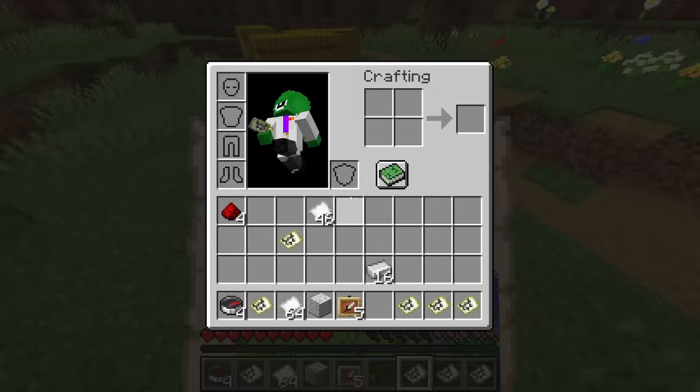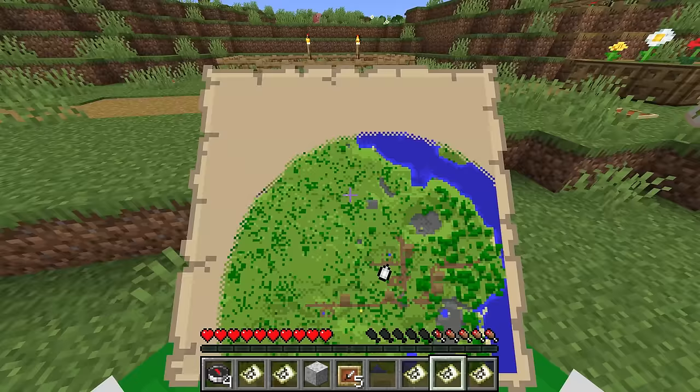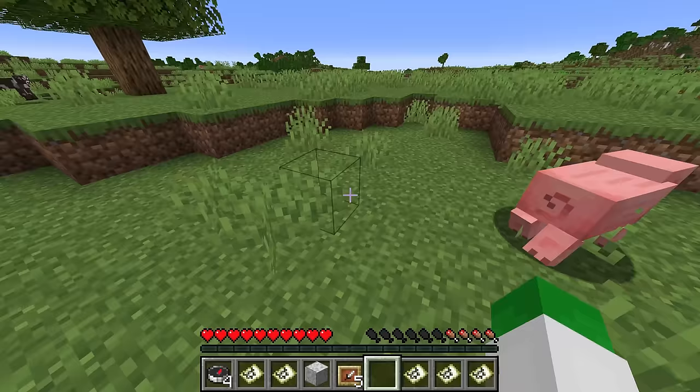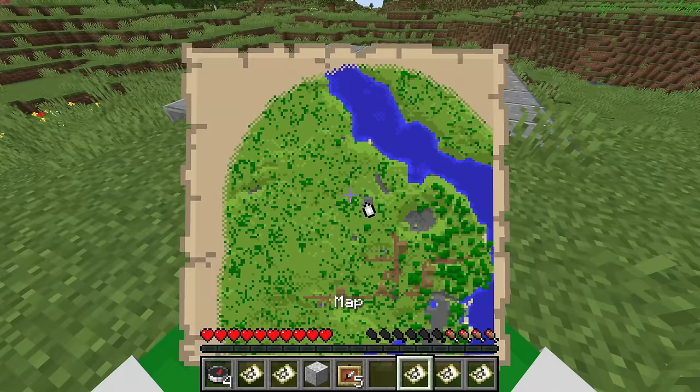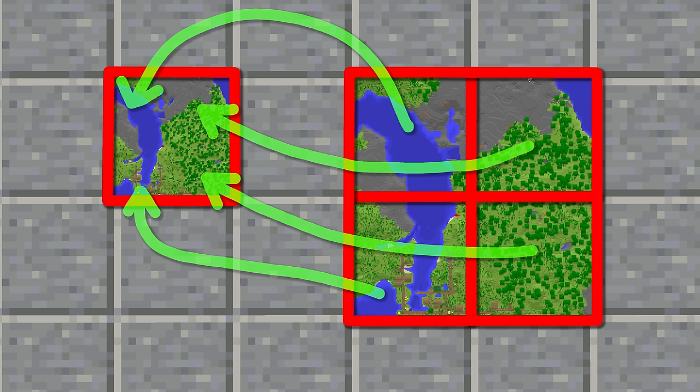Something interesting you may notice is that basically all of the maps that we zoomed out are now showing the same thing, and the reason is that they all went into the same larger area. Each of these maps is only showing 128 by 128 blocks, so when they become bigger — say showing a 2x2 area of 256 by 256 blocks — if the previous maps were both within that 256-block range, they're both going to appear on the same map.